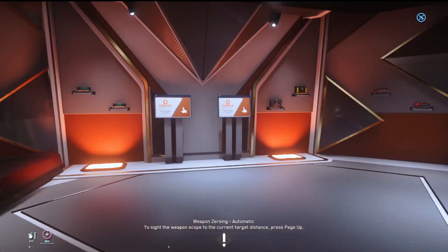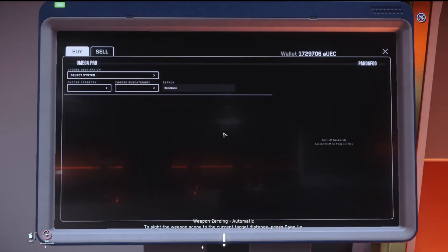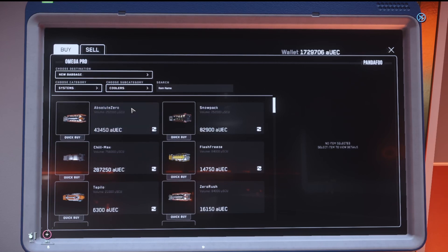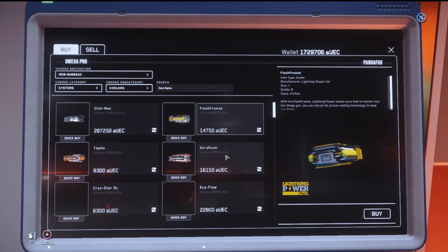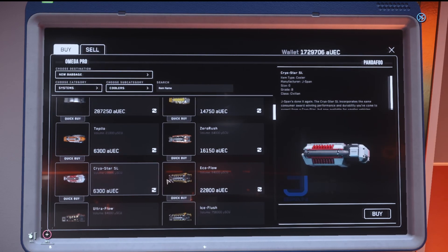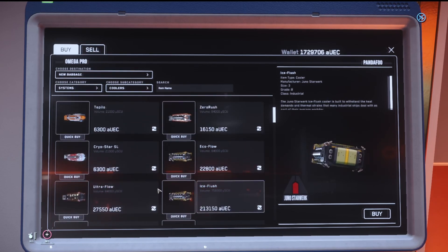So Omega Pro, shop items. We're looking for small for the rock — size zero. So category systems. I think for the rock we have two coolers, so I'm going to go ahead and take a look at the coolers, looking for size zero. There's a size zero right there. Let's see if there's any other — there's a lot on here. There's a size zero, size one, size one, size two.